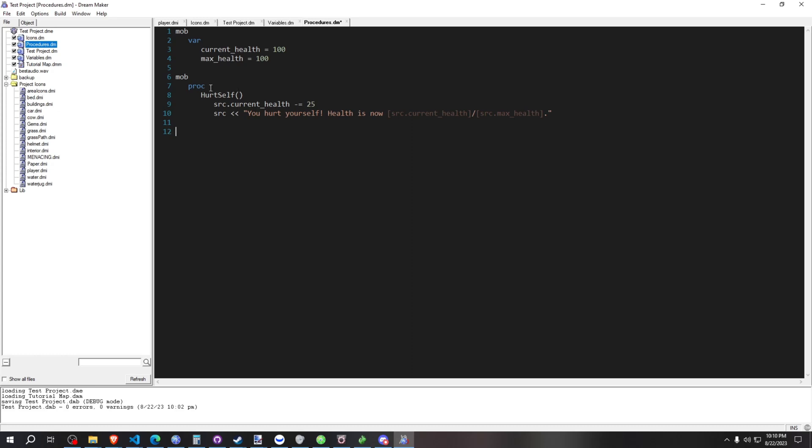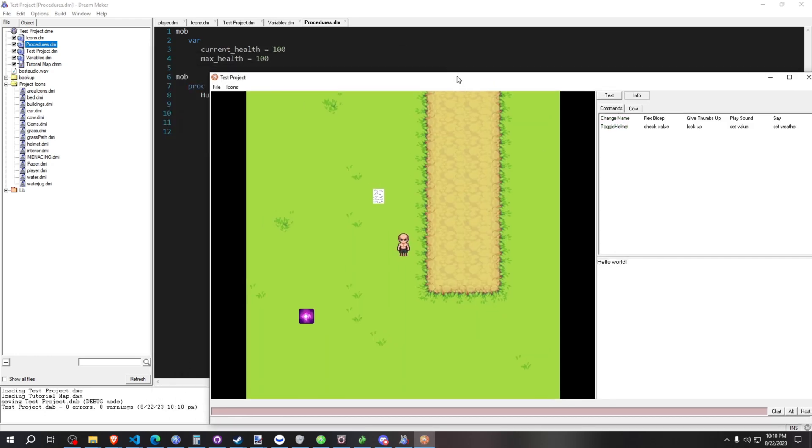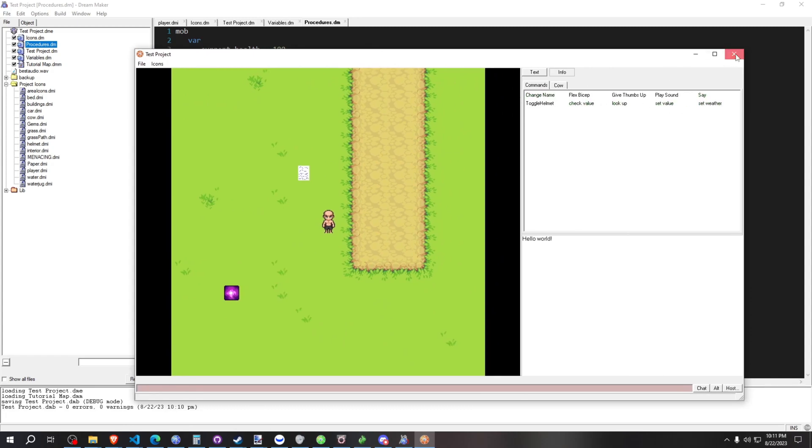That's all there is to making a PROC. It's very similar to a VERB, which we've gone over in other videos. The only difference is you can't actually call a PROC directly — there's no button to click in game. If we come into the game and go to your commands, you'll see it's not in here. So to actually access it, we need a way to call the PROC, and for testing purposes we can call it right through a VERB.